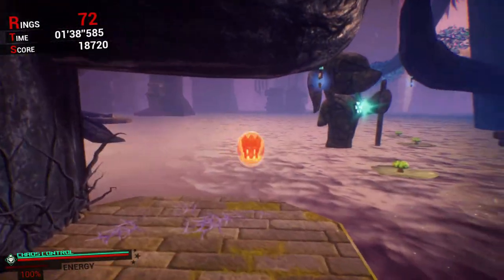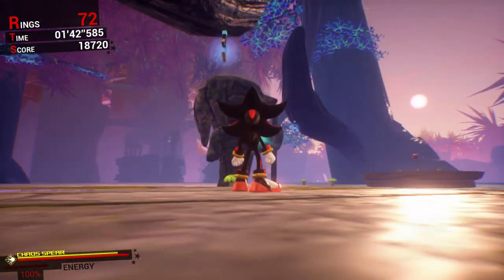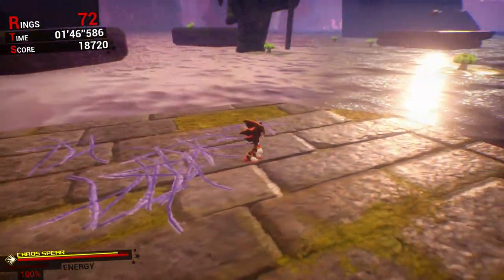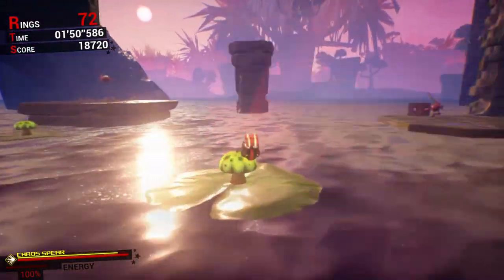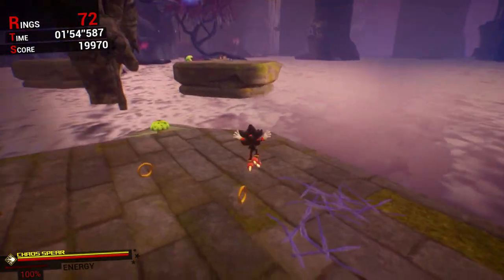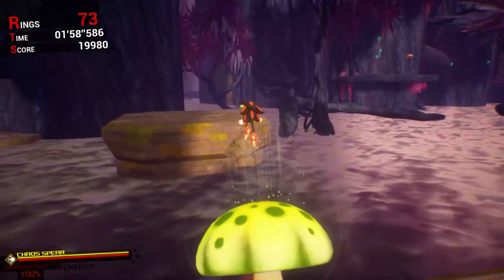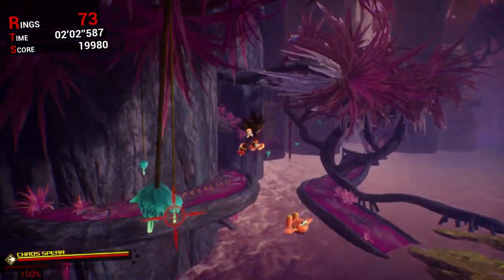If it comes down to it, resort to Chaos Dash to get better distance. I honestly don't recommend boosting this area at all. For the time being, make sure to use Shadow's Double Jump and work with all the terrain — and you should be good on sections like those.